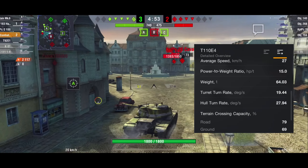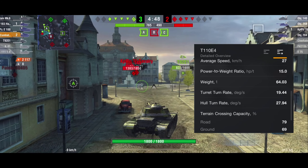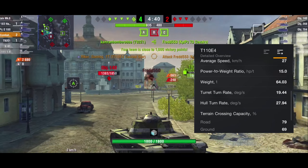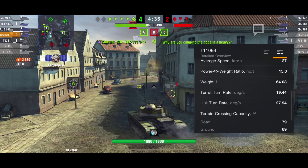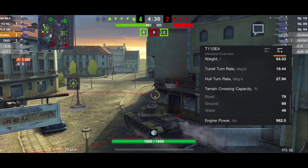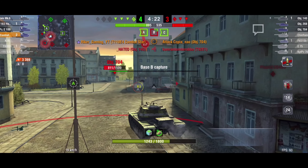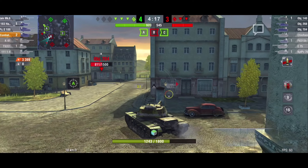For maneuverability, the top speed going forward is 35 km/h and reverse is 10 km/h. The average speed is 27 km/h, the power-to-weight ratio is 15 horsepower per ton, and the weight is 64 tons. The turret turn rate is 19.44 degrees, the hull turn rate is 27.94 degrees. Terrain crossing capacity: road 79%, ground 69%, water 49%. Engine power is 962.5 horsepower. That does it for the stats of this tank.